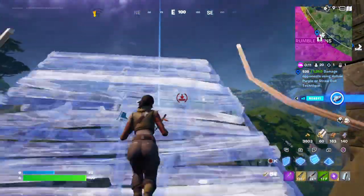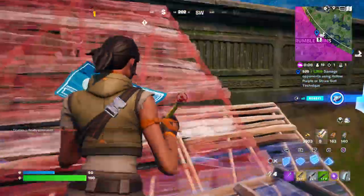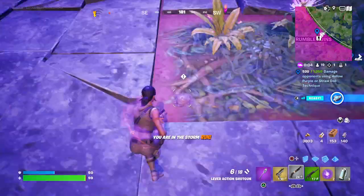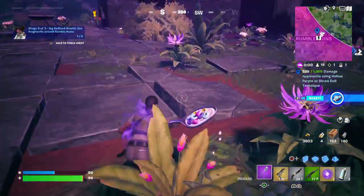Hello and welcome back to Fortnite. I'll be showing you how to dig up kinetic ore fragments from around Rumble Ruins. So I'm at Rumble right now and you've got to come to this location here — you can see it's kind of buried down. You just gotta hit it once and that'll do it.